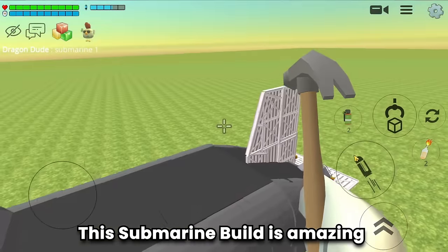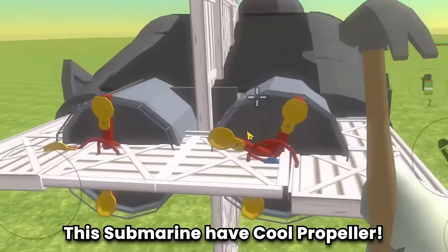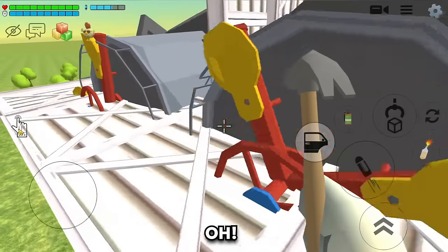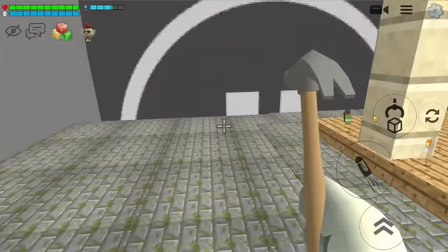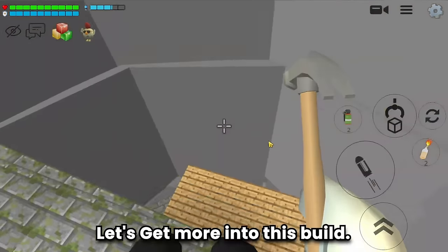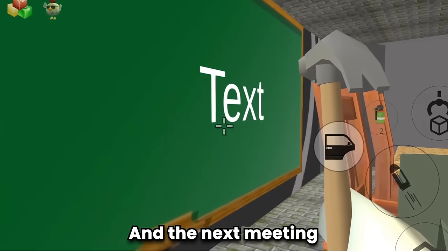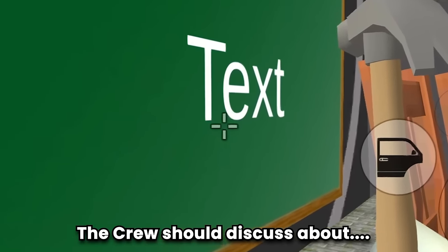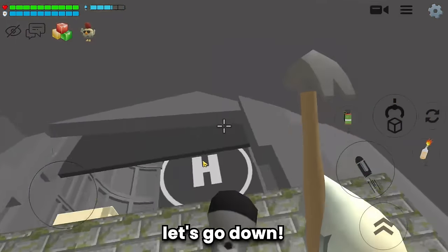This is the first submarine — this submarine build is amazing! Look at the cool propeller — it also works! Let's explore the inside. A great place to enjoy the view. There's a meeting place, and the crew's next meeting should discuss subscribing to Dragon Dude!